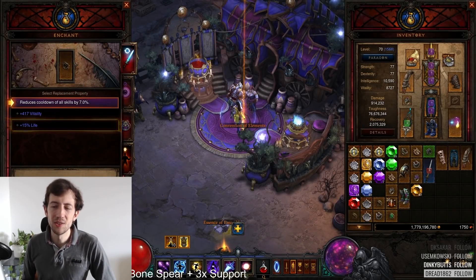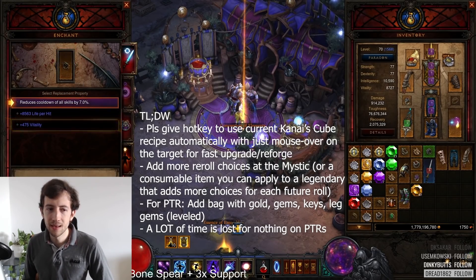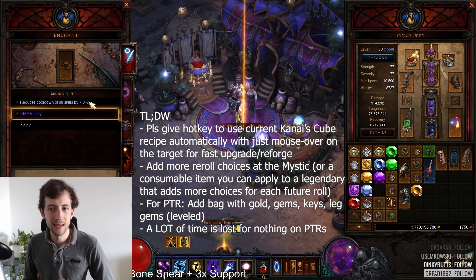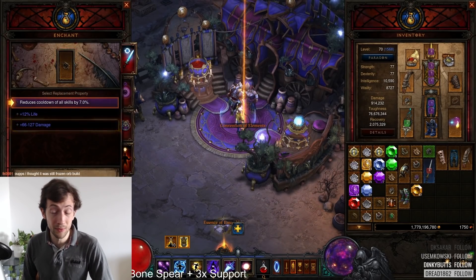Hi everyone. So here's an issue that I want to talk about, especially for the PTR, but just in general also in the game. I believe that the gearing is a little bit annoying — the reforging, the re-rolling items is annoying, and we could see some changes there. Because it's very slow, very kind of outdated mechanic.